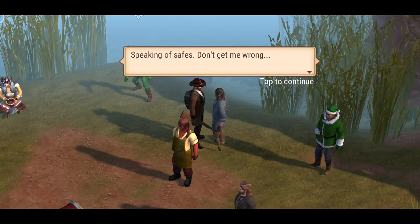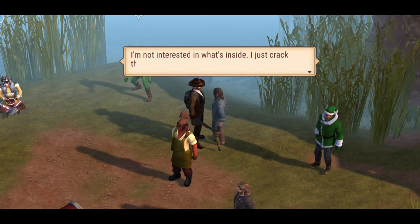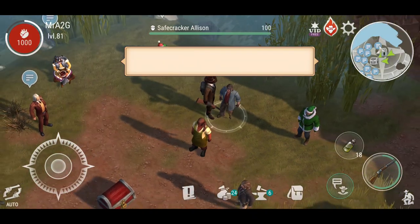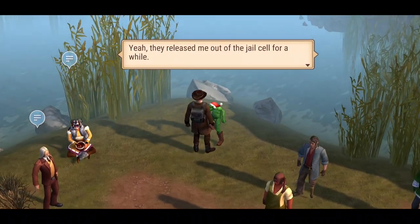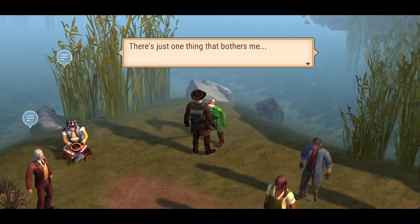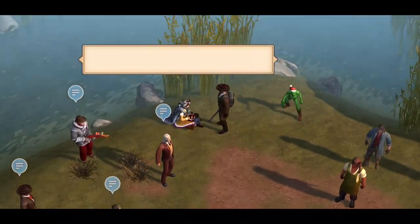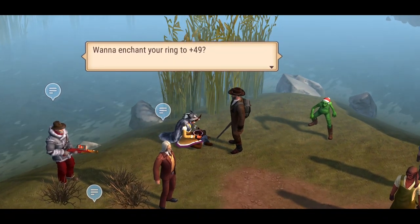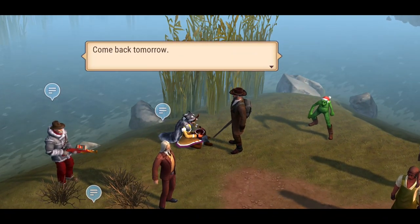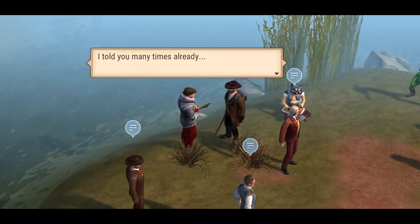Speaking of safes — 'Don't get me wrong, I'm not interested in what's inside, I just cracked them. You have my word. They released me out of jail.' And then: 'There's just one thing that bothers me — what color will be the Christmas chest this year?' And: 'Want to enchant your ring to plus 49? It's my day off, come back tomorrow.'